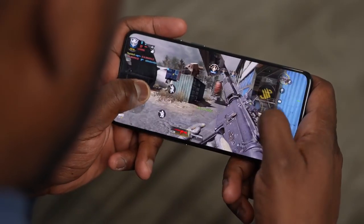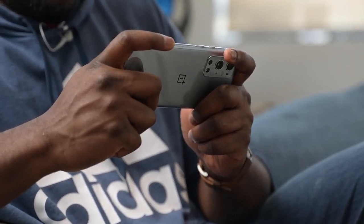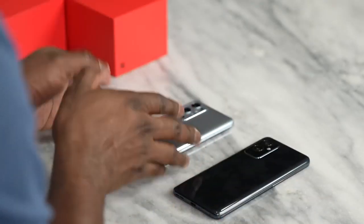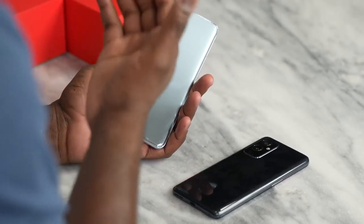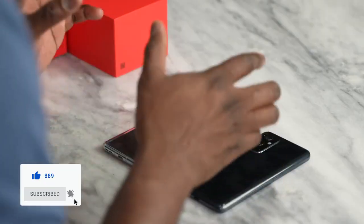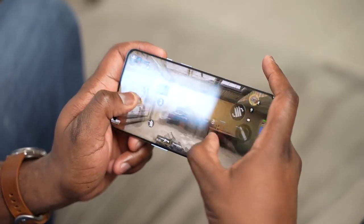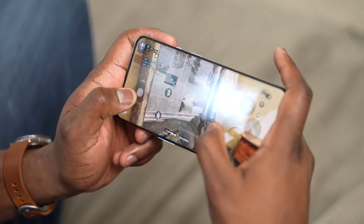Gaming is something we like to do a lot on this channel, especially on the OnePlus devices. Today the OnePlus 9 series is finally out and available. We've got the OnePlus 9 Pro, which is their flagship device, and the OnePlus 9, the entry level into the series. Both devices are powered by the Snapdragon 888 processor, so you can expect flagship-level performance, which is absolutely fantastic.